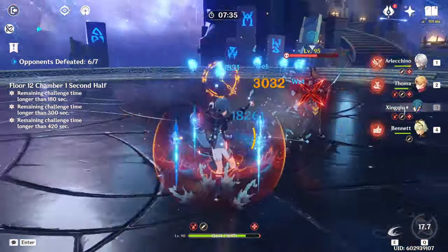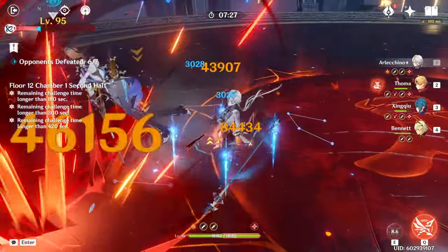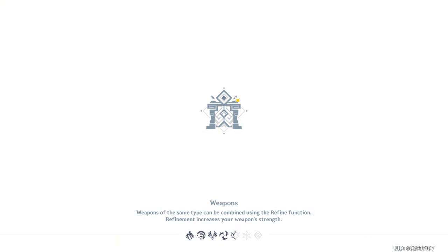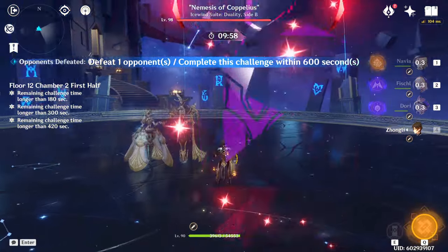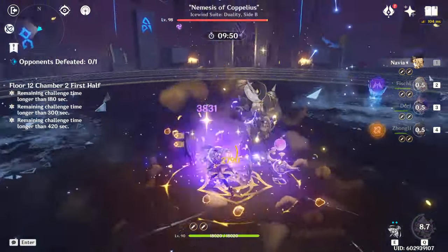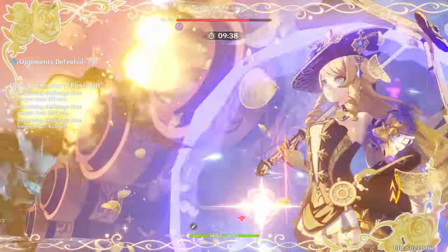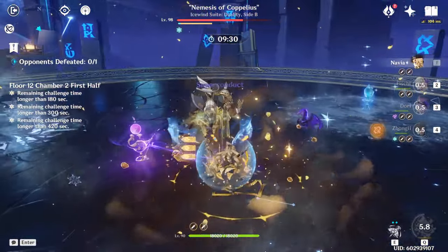They have the whole bleed mechanic — I always forget about that. The next chamber is not too bad, honestly. It's the Capelius boss. With this team, you can basically just facetank everything with high HP Zhongli and just kill him. That was the cryo shield — it breaks super fast. He actually broke Zhongli's shield, I didn't expect that. I guess you still have to take a little bit of care.